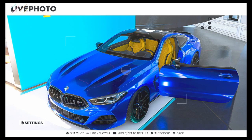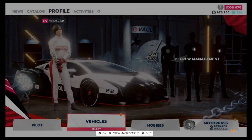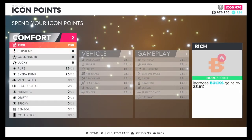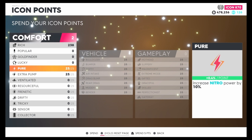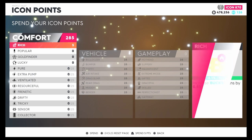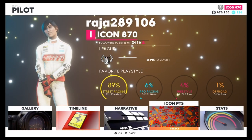The first step you need to do is press the options button. Inside the menu, go to icon points — go to Pilot, then Icon Points. Hold the square button to reset your points, then spam them all the way up as high as you can. The more points you have, the more money you will make. This gives you 29% extra money every race.